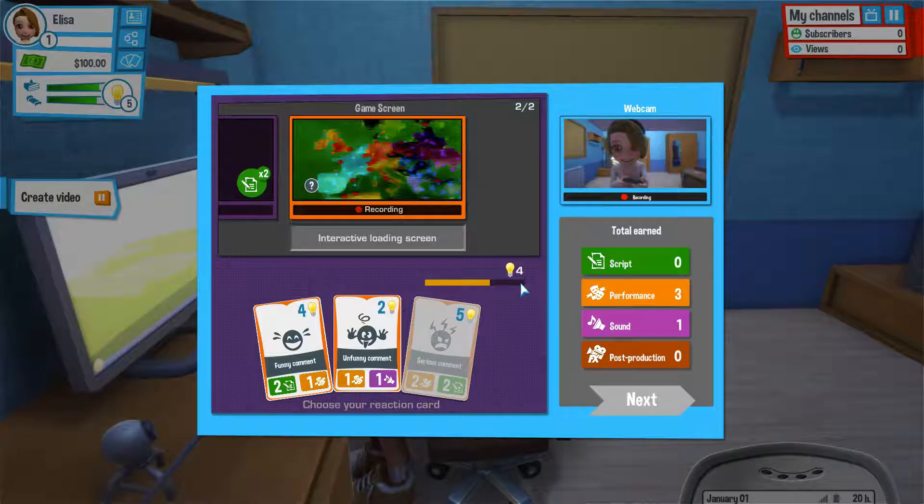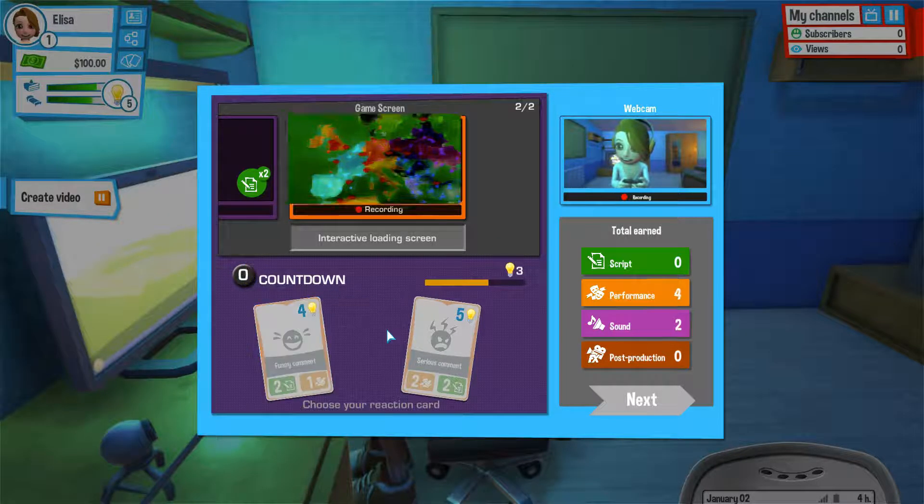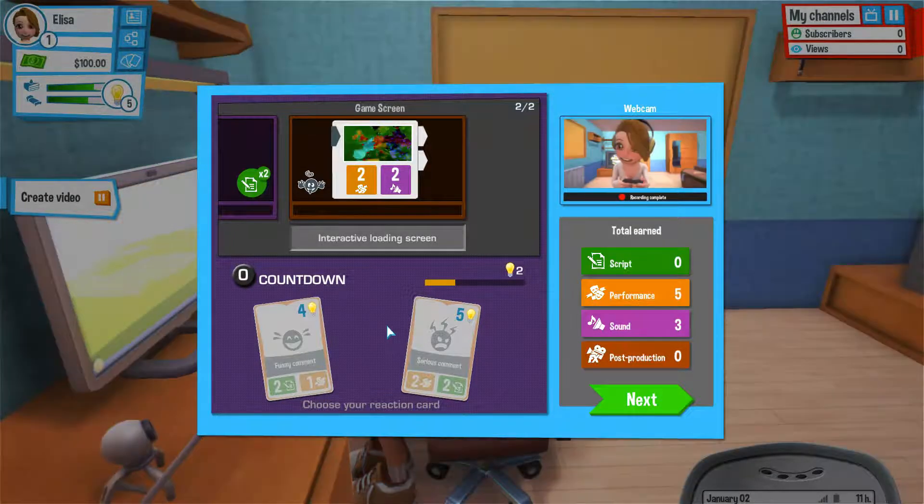Same as before, it's got the light bulbs to tell you how much of your energy it would use up. And that's why this one's blurred off — because we don't have enough energy for it, because we've only got four. So this one, interactive loading screen, it's not exactly something that you're going to be happy about. So I'm going to go for this goofy one and we'll be a bit silly and a bit funny instead. And you can see by the sound that that was actually the right choice for that card.